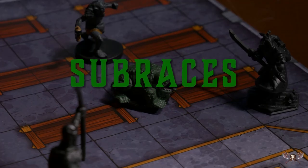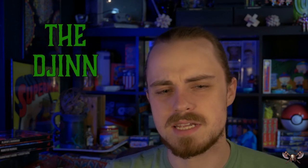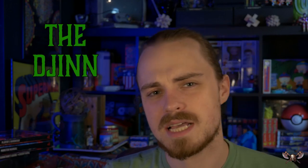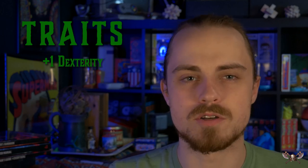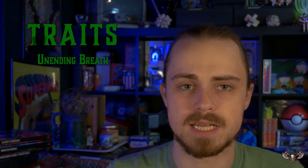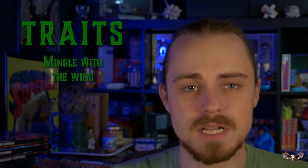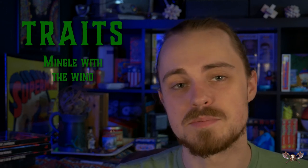Now let's get into the sub-races, starting with the Air Genasi. Air Genasi are descended from the Djinn, probably the most archetypal genie of all the genies. Djinn love life, good food, music, and have a long history of getting trapped in lamps and granting wishes. Air Genasi tend to have a lot of that wanderlust and an urge to seek out new places, along with a big dollop of hearty arrogance and no shortness of pride — a real carefree charm. Air Genasi get a plus one to Dexterity, making them well suited to a dexterity-based martial class like a rogue with a bow. They also get Unending Breath — a deceptively good ability that lets you hold your breath indefinitely as long as you're not incapacitated. And they get Mingle with the Wind, which lets you cast Levitate once per long rest. At early levels, a levitation spell is practically game-breaking.